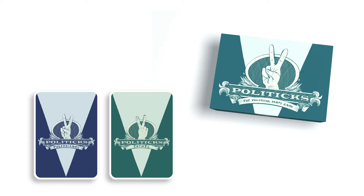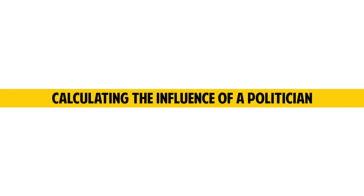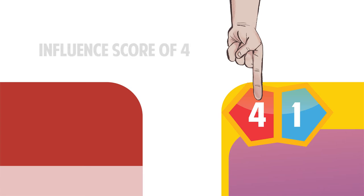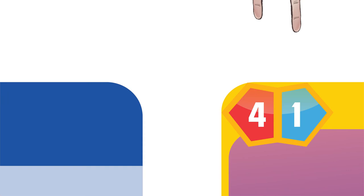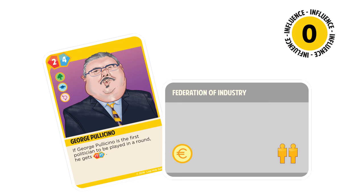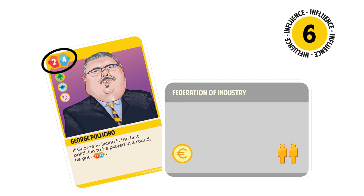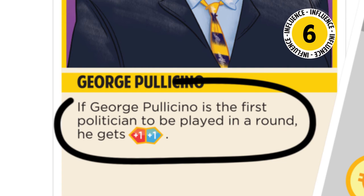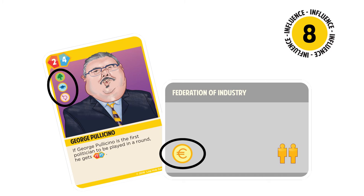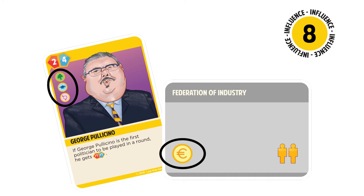Let's now see how influence is calculated to decide who wins the round. The influence of a politician on a faction depends on the color of the faction. For red factions, take the politician's red influence score, as indicated by the number at the top left-hand corner of the card. For blue factions, take the blue score, while in the case of grey factions, the sum of the two values is used. George Policino would have an influence of 4 plus 2, that is 6, on a grey faction. George Policino's card also says that his influence increases by one red and one blue point if he is the first politician to be played in a round, which would give him 5 plus 3, that is 8 influence points. The expertise symbols found on the faction cards and on the left side of the politician cards also contribute to the influence score. The politician gets an additional point of influence for each expertise in common with the faction.